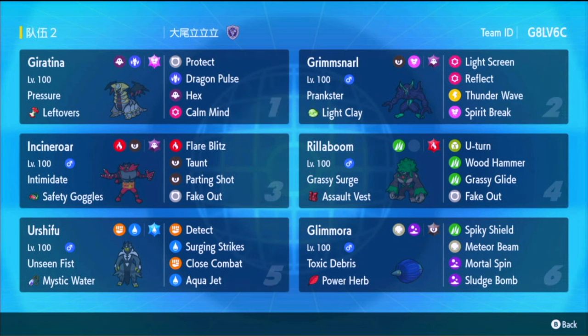You have two fake out users, and fake out plus Urshifu is great. It fills out the fire-water-grass core. It's a pretty bulky Urshifu, so under screens you can take some hits. It's just overall really good. I can't wait to try this team — I like bulky teams, so let's jump right into it.